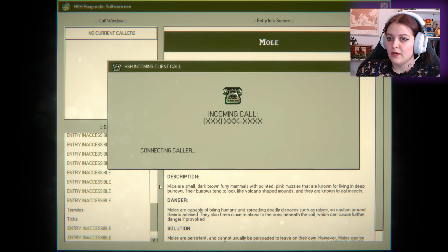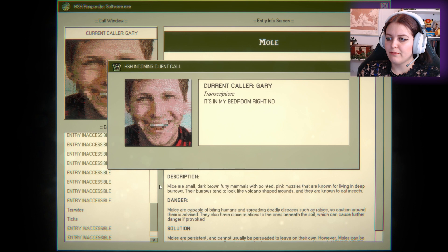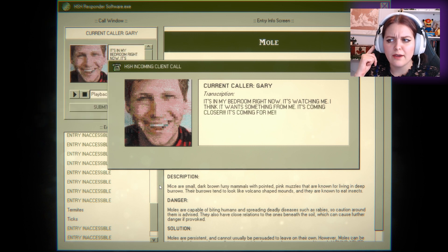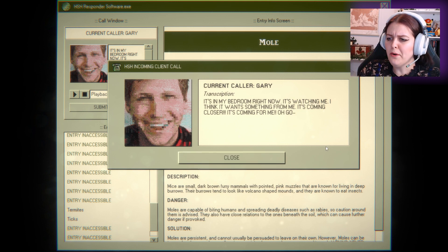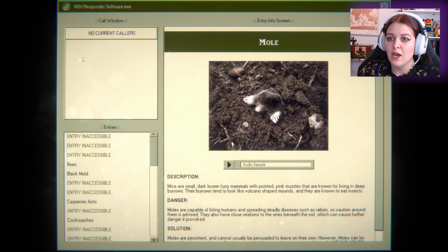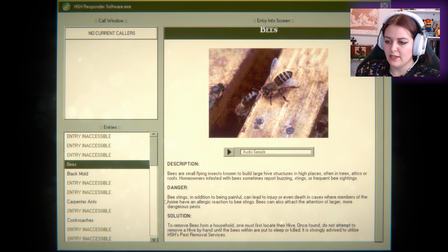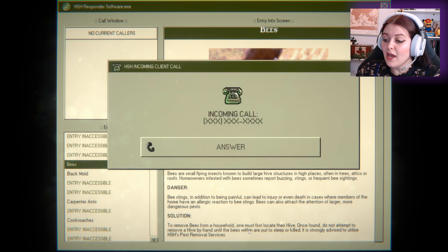Bees — I think you have bees, my friend. That's what it sounded like to me. Bees sting, yeah, we did read that. Solution to remove bees from a household: one must first locate the hive. Once found, do not attempt to remove the hive. He did that — he tried to do it by hand. But until the bees are put to sleep or killed, it's strongly advised to utilize HSH pest removal services.